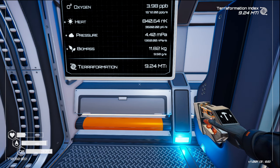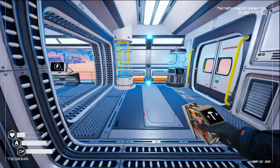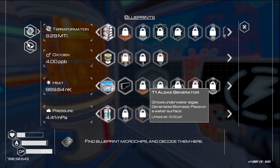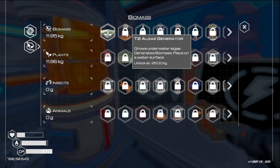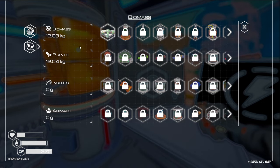Now our heat is at 3580 and our pressure is at 1350. So next is pressure — the next rocket we put up is pressure. The biomass is doing quite a bit better actually. Here comes our first uranium rocket meteor. We're halfway to the algae spreaders.